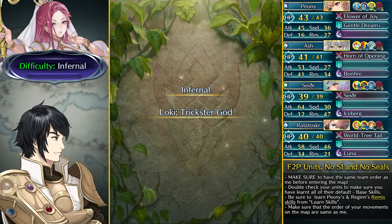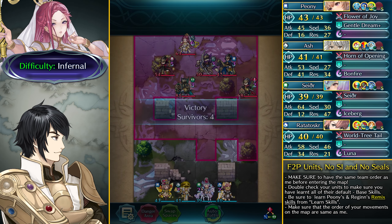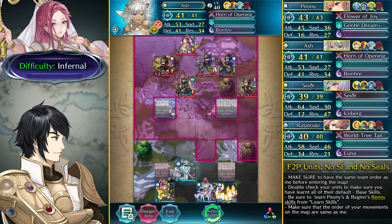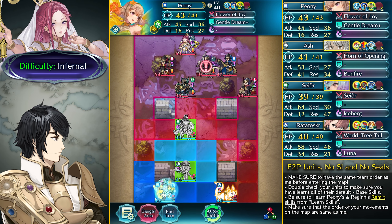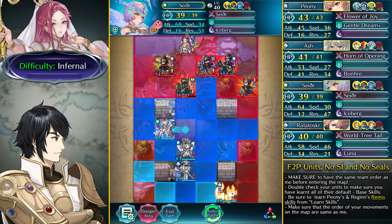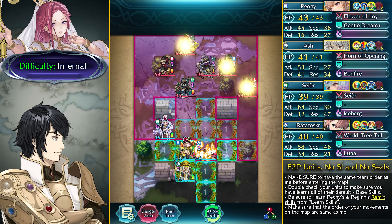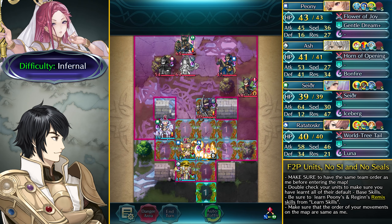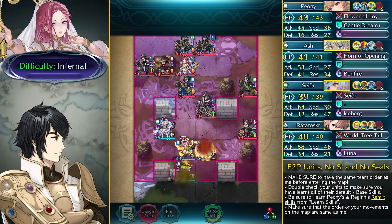This map can be a bit annoying because of the axe armor being really bulky with Weaving Fighter. You want to have your units like this and start by moving Ash one space, then teleport and attack this axe knight. You do quite a bit of damage on Infernal. Then dance up Sether and have her over here, and go over here with Ratatoskr to bait out the Brave Bow Flyer. Doing damage on the axe armor makes Loki heal them up, so the axe armor will be at the very end.